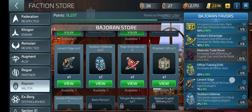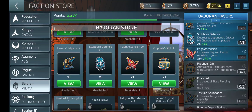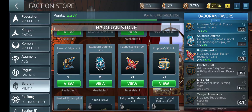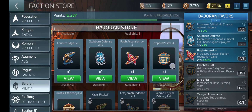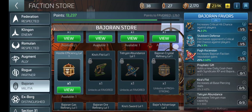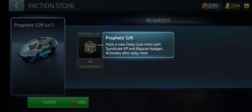There are some here that help you with your stats against players, and they help your other ships. I have a lot I need to get. I want Prophet's Gift because I want to help my XP — my Syndicate. It adds a new daily goal chest with Syndicate XP and Bajoran Badges, and it activates after daily reset.